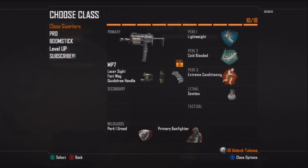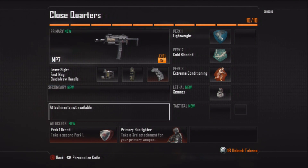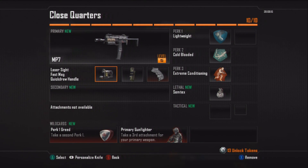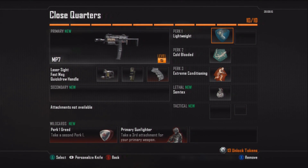For my first class, I chose the MP7 — this is a close quarters combat class. In Black Ops 2, I find that attachments work way better than perks, so I always try to max out my attachment slots. Laser sight is basically steady aim, fast mag is sleight of hand, and quick draw is the perk quick draw. I use primary gunfighter so I can reload fast, have steady aim for close combat, and aim quicker to win gunfights. For perks, this is a rushy class, so I have Lightweight, Marathon, and Cold Blooded so enemies don't see my name. I also have Semtex to throw around.